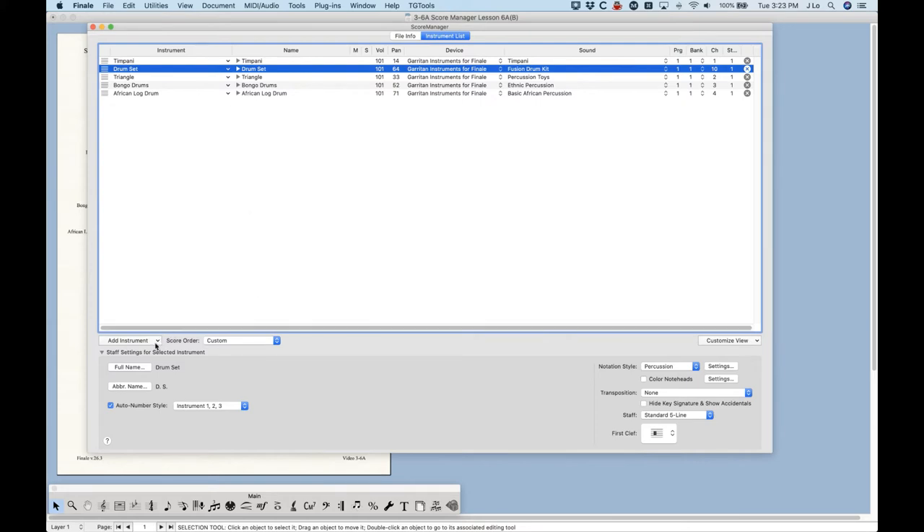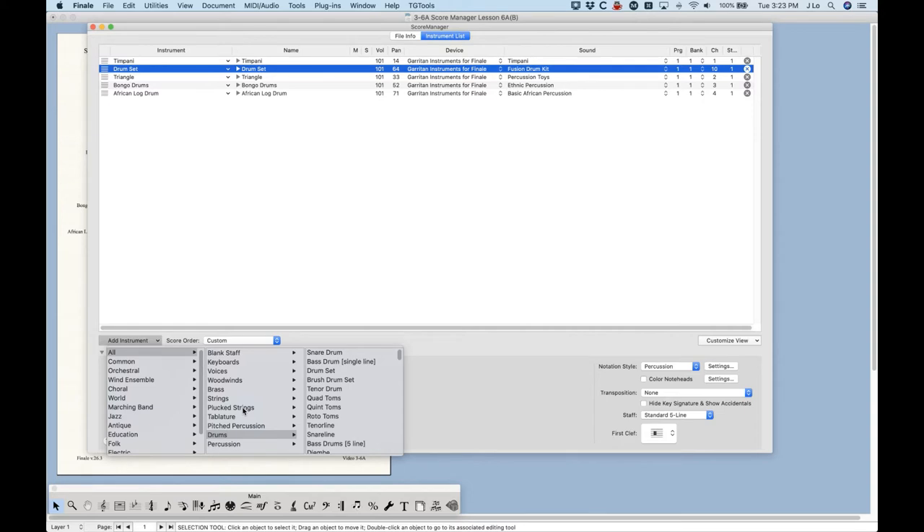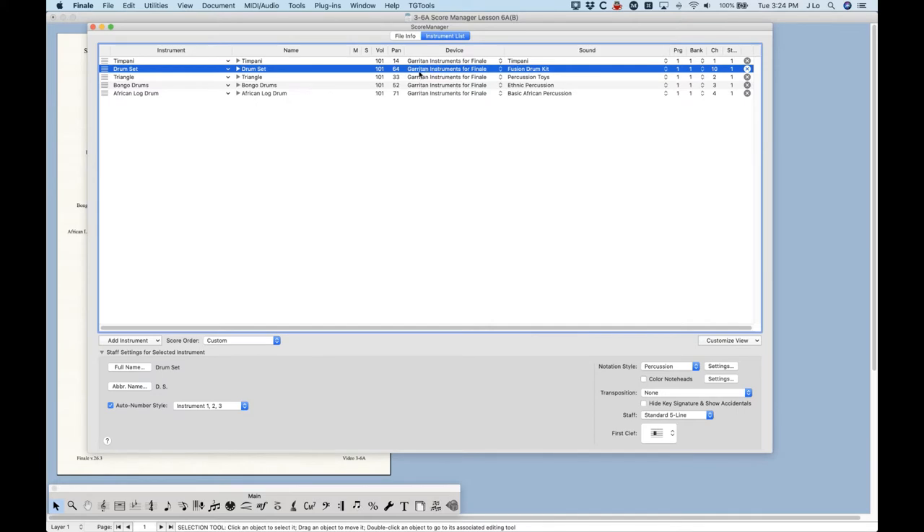Here's a weird thing about how Finale handles percussion: not all instruments are available in all sounds within the devices. It's sort of impossible to know whether you're choosing an instrument that will be set up correctly. When Garritan is set as the default device, adding an instrument adds a Garritan instrument. But if you choose a drum sound only available in the Smart Music device, it won't automatically switch to Smart Music — and it's almost impossible to know which is which. This is a big downfall of how Finale handles percussion.